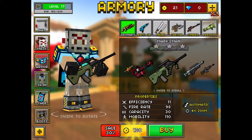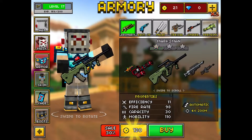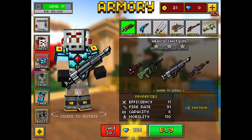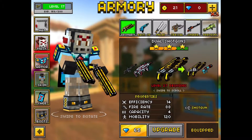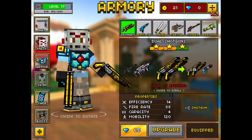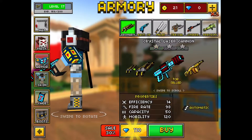The dual shotguns are pretty good but I don't know if I would technically recommend them. I like them because I'm really good at close combat so I can just run up to someone and boom, they're dead because I upgraded them to level two. In the backup weapon category it's a completely different ballgame.